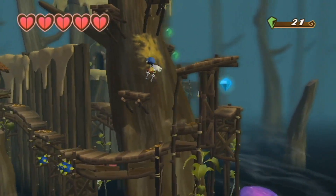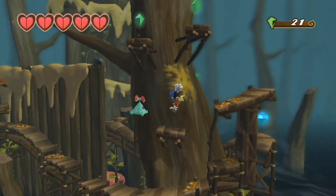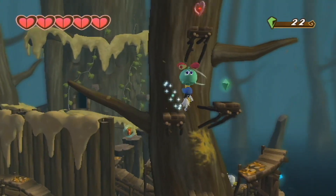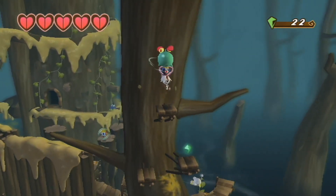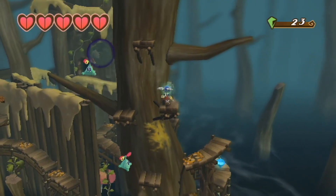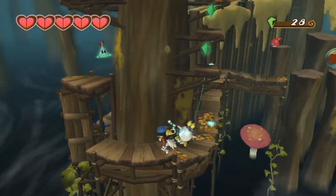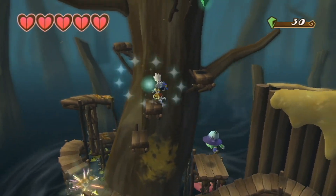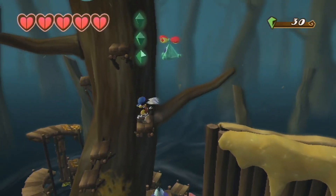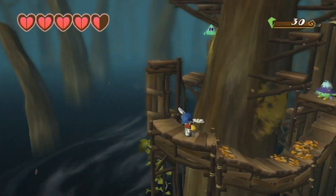Moving on, you'll see a little guy in the background which you cannot affect, who's actually shooting spikes at you — you cannot hurt him yet. If you float up here with these little propeller guys, just float up there and you get a little heart in case you need it. Grab this little blue gem here, and you'll see these guys actually flip around on a little acrobatic type thing. So now you just wait for this one — darn it, try this again.